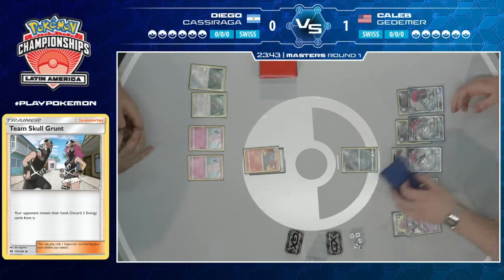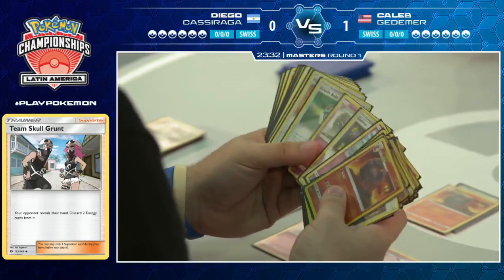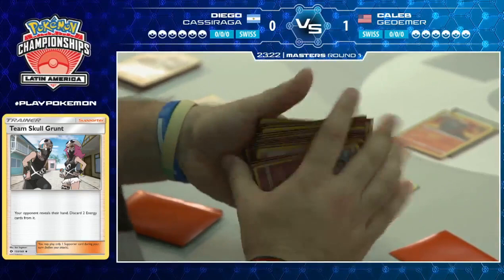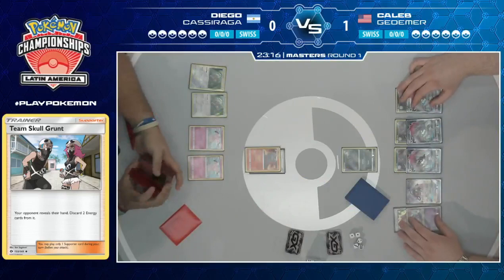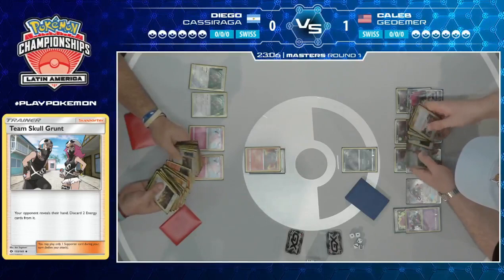Diego does draw into a Fairy Energy — it's what he smoothed over for last turn. We might just see another Smooth Over pass. Just changing his game plan to make sure he sets himself up to slowly build up to those six prizes rather than going straight for it from turn two. And how smart of Diego to put the energy on top of the deck — the one place where Skull Grunt can't find it. So you know you'll have it, but it can't be touched. It's truly the hallmark play of a former world champion.